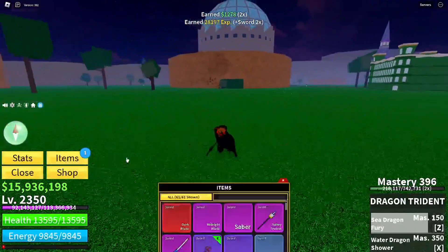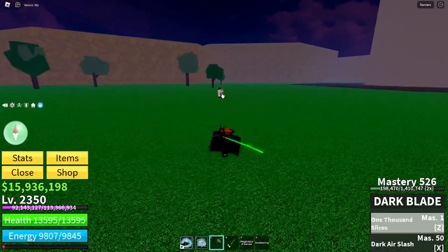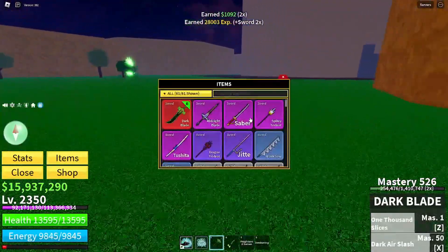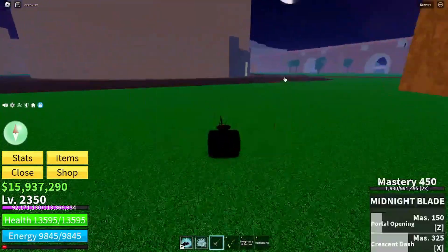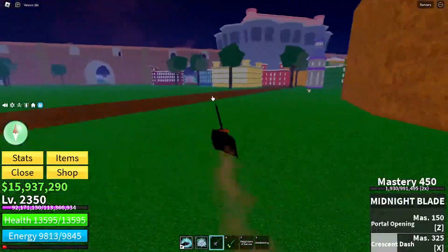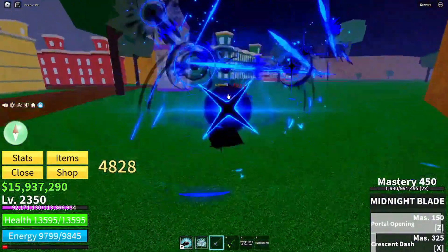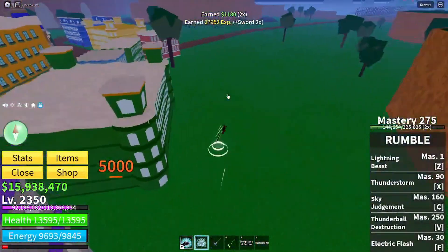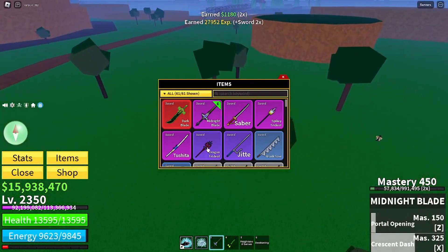Or if you're using a different sword like Dark Blade, you might do something like that to finish. Or if you're using something else like Midnight Blade, you might use like a Portal Opening and then combo them like that. Hit them with your Crescent Dash and just combo the crap out of them. Midnight Blade is a good choice.